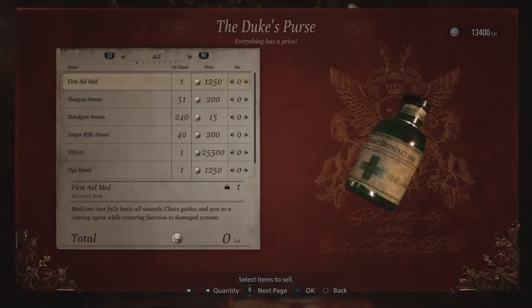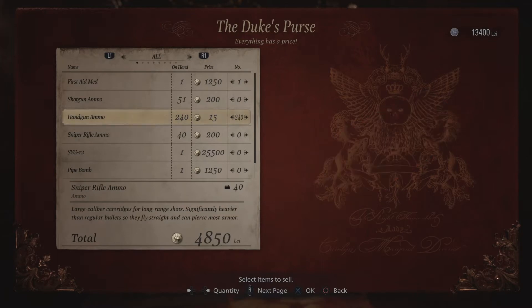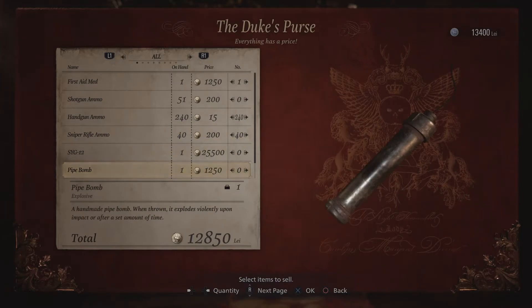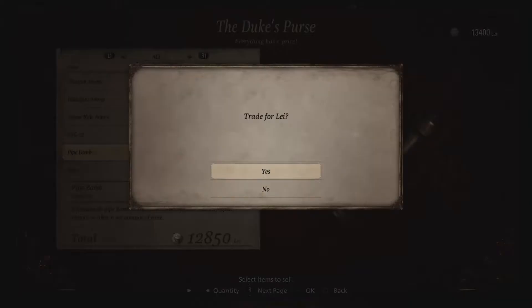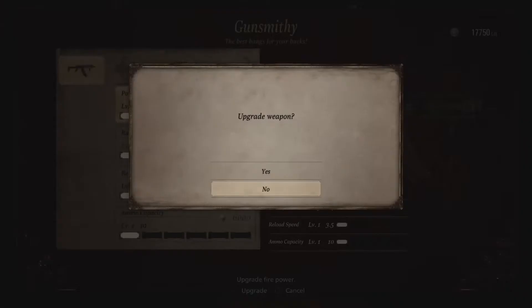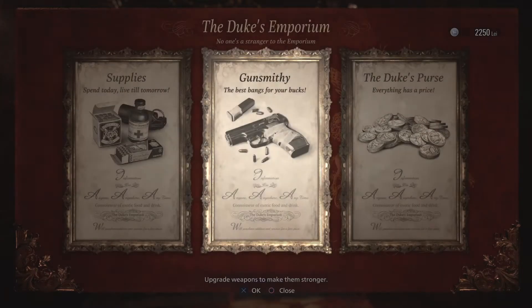Sell the first aid, the handgun ammo, and the rifle ammo. We're actually gonna keep the pipe bomb and the mine just in case. We're gonna focus on upgrading the power of the shotgun, and with whatever money is left we're just gonna increase the ammo capacity as well.